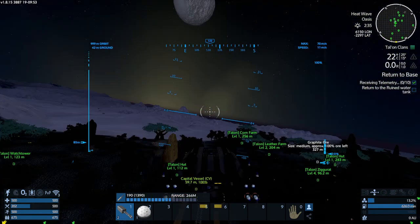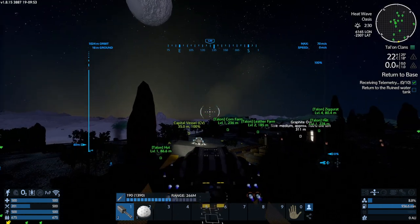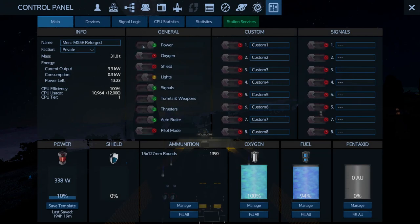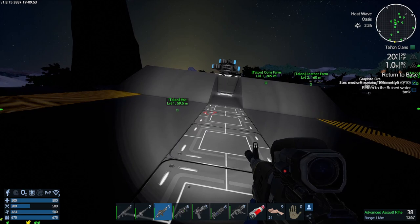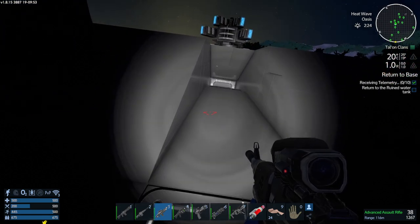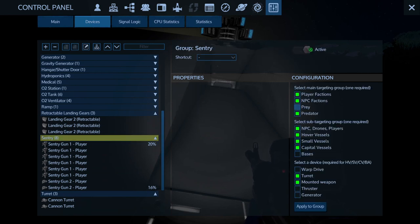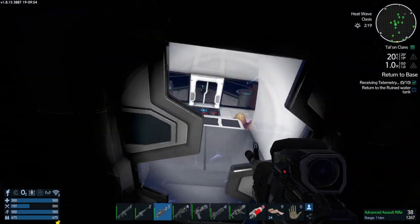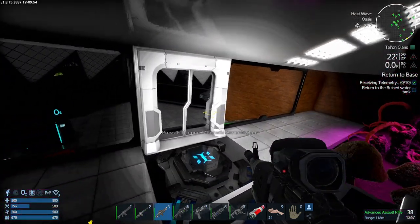The player wraps up the session, powers down, and gets back into the capital vessel. The sentry guns are confirmed as active to deal with anyone who comes close. 'Well, the sentry guns should deal with anyone who comes that close anyway. This is where I'm going to leave it — hope you enjoyed the episode, hope you found it interesting, and until next time, whatever you do — enjoy your gaming.'